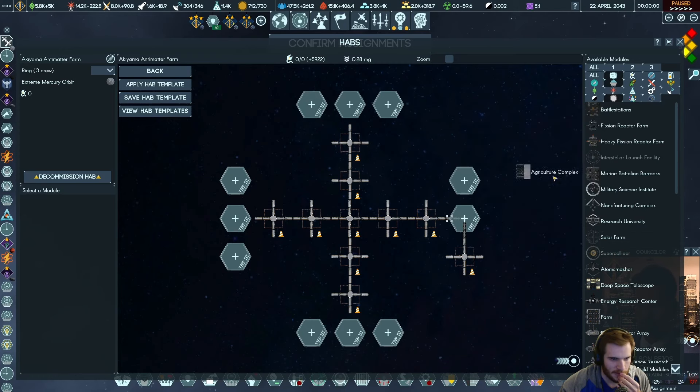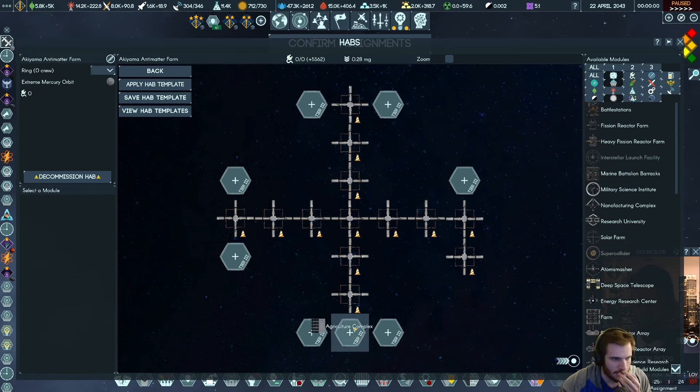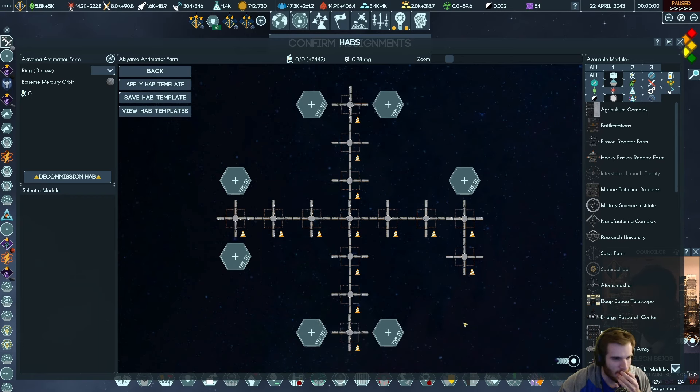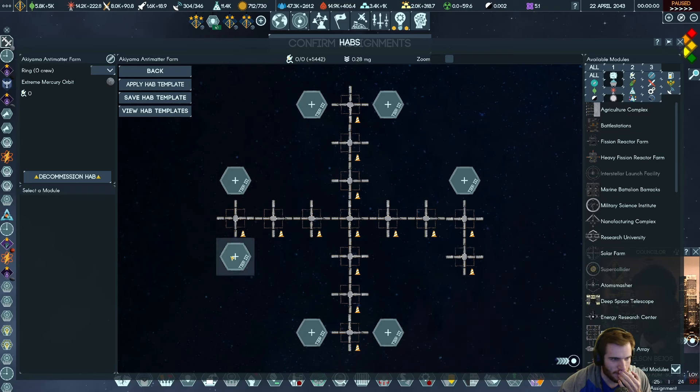So we do agricultural complexes — one here, one here, one here, and one here. That will do all that. We don't have any defenses on the station though, which is a concern. $7.50 each — one, two, three, four, five, six, seven. Seven times $7.50.